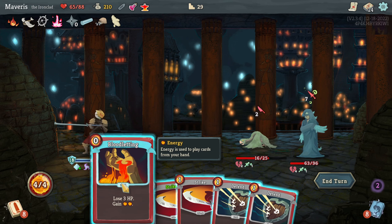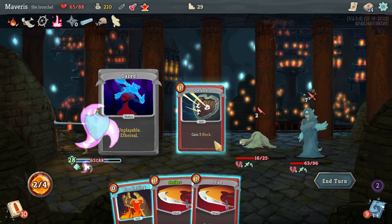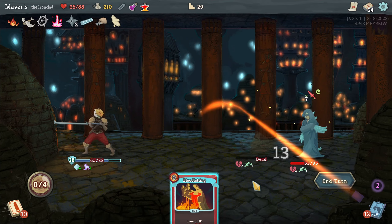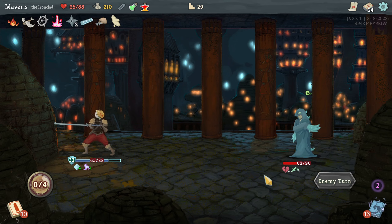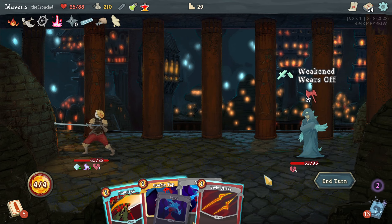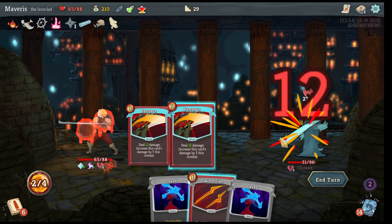Bloodletting — I don't have a use for the extra energy right now, and I don't have synergy with the losing HP yet, so just defend, defend, and kill that enemy. Double tap. Rampage.